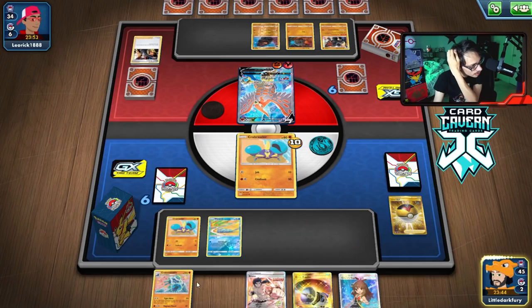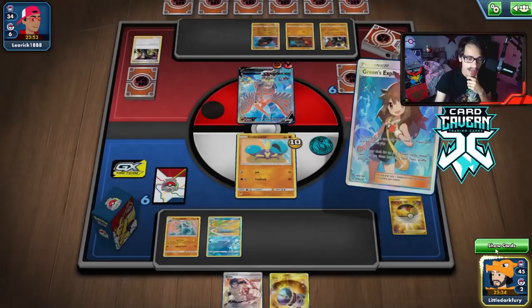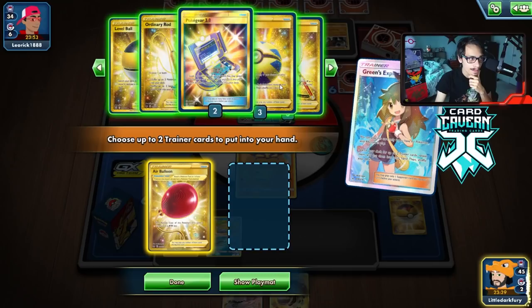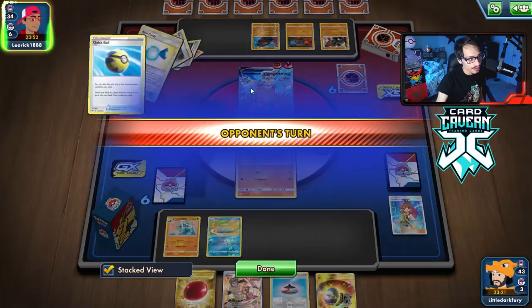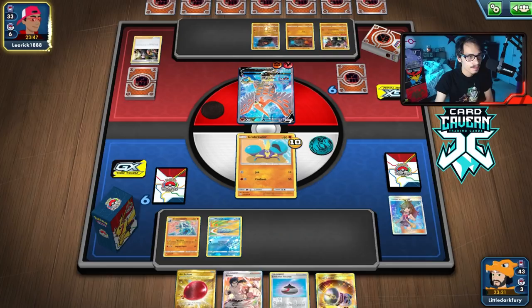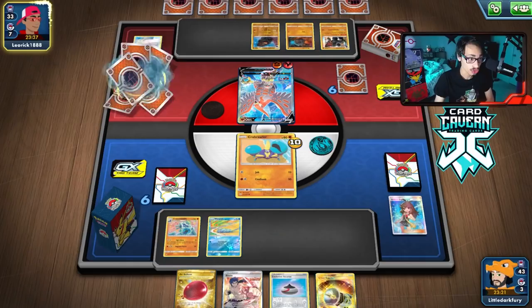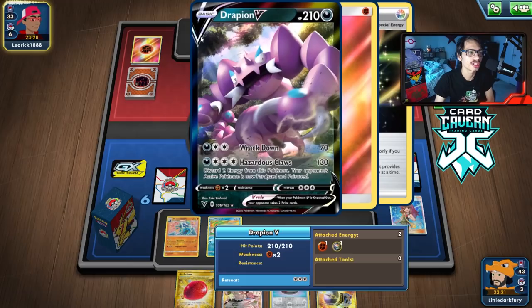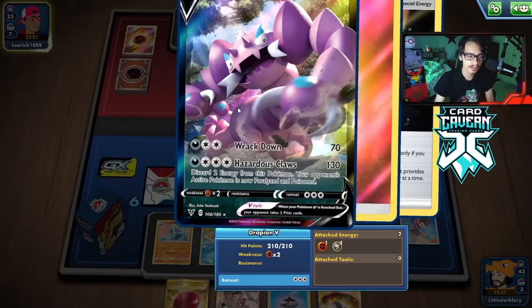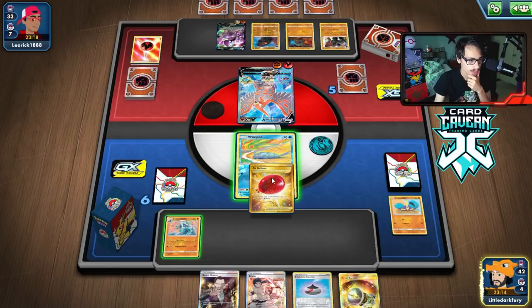We still really need to find energy — even off that Marnie we didn't get one. We grab Green's, Balloon, and Evil Wincent. I consider Echoing Horn but don't want to reveal it or give my opponent time to play around it. Opponent reveals a Vikavolt V — that's weak to fighting! Interesting tech card. We still need energy badly; we can't knock out the Coalossal because of its resistance to fighting.